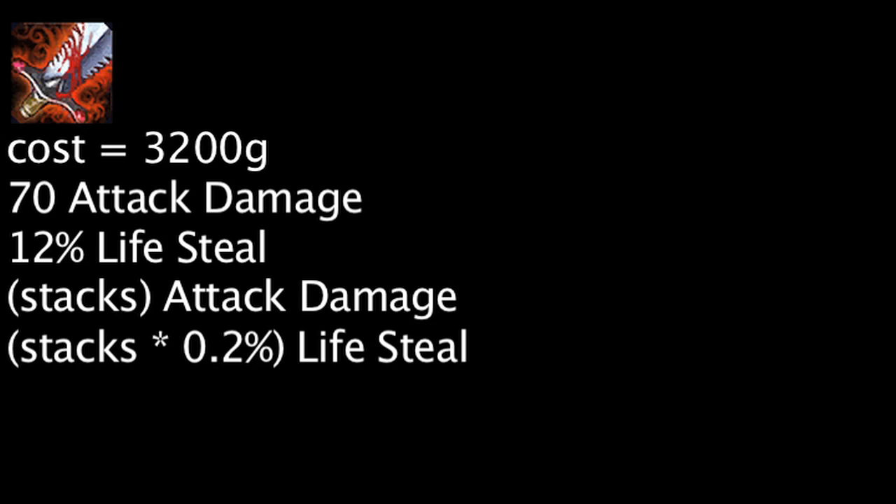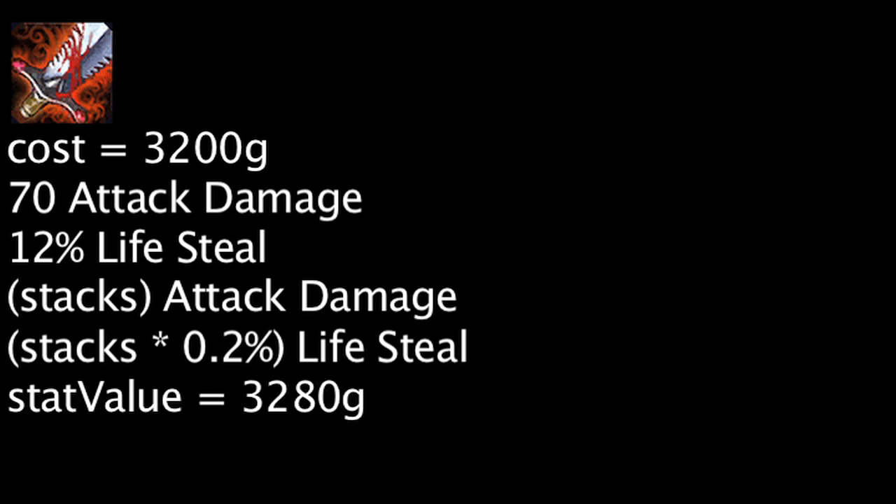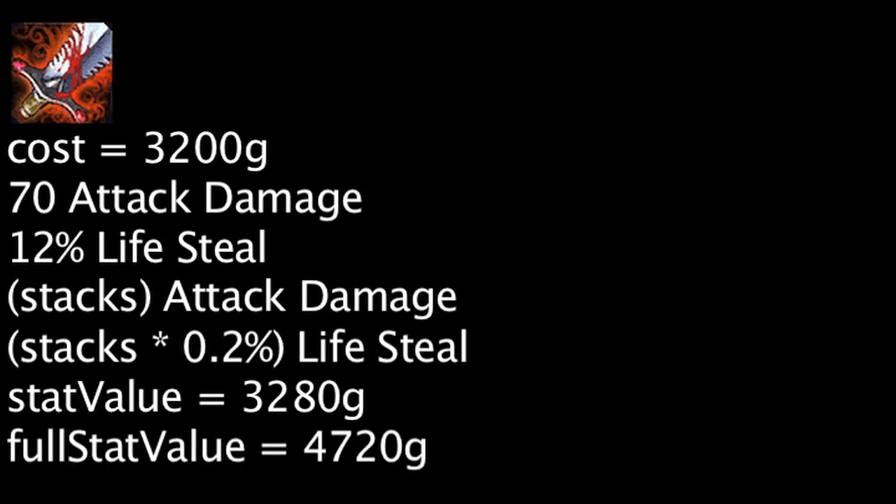A Bloodthirster costs 3200 gold and will grant 70 attack damage and 12% lifesteal. It will also grant a stack whenever the champion kills a unit, up to a maximum of 30 stacks, half of which are lost on death. Each stack will grant 1 attack damage and 0.2% lifesteal. Based purely on stats, one is saving 80 gold on a Bloodthirster with no stacks and saving 1520 gold on a Bloodthirster with full stacks.